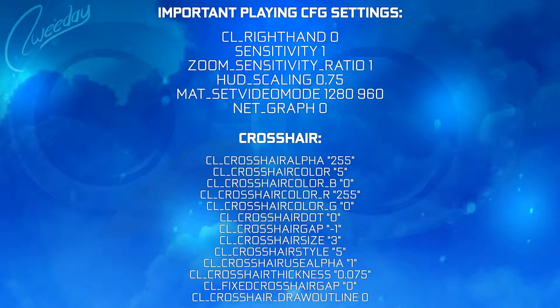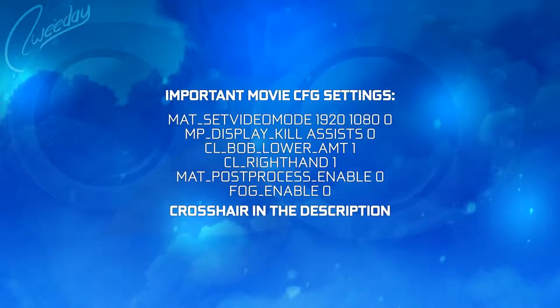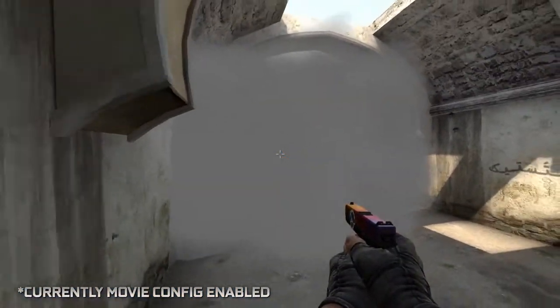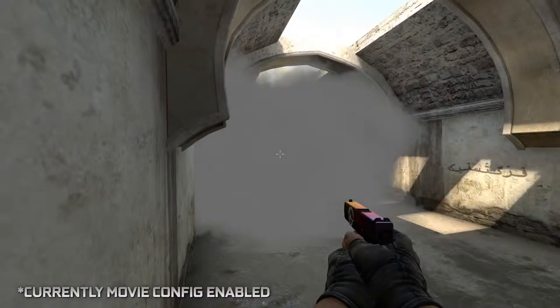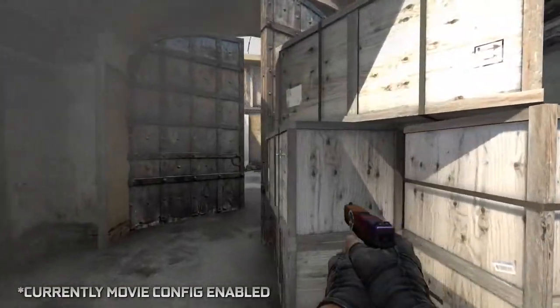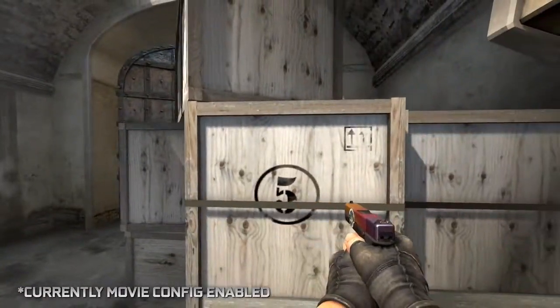The movie config is 1920x1080 — basically 1080p for the YouTube videos. Mat_vidsync mode is on 0 if I record with ShadowPlay, which I usually use for highlight videos, and on 1 if I record via the host framerate method — I'll cover that in a tutorial soon, I promise. The movie config also has kill assists set to 0, so if someone gets an assist it won't show in the top-right death notice in frag videos. Bob lower amount is 1 and cl_righthand is 1 for videos. Post-process enable 0, fog enable 0.